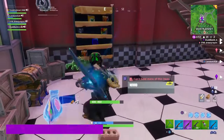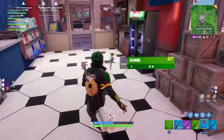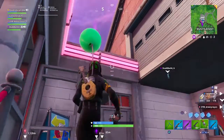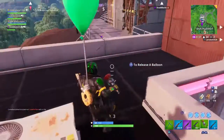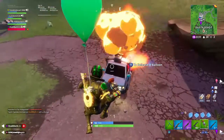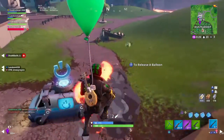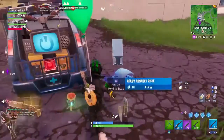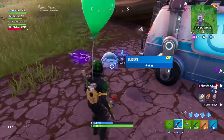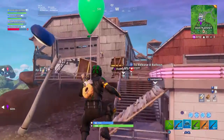The third challenge is eliminate opponents at Dusty Divot and Lucky Landing. You just have to go to either of these locations. People will be trying to get the jigsaw puzzle piece close to Lucky Landing, so you can get eliminations there. I do recommend going to Dusty since it's a much hotter drop — you can get at least 3 or 4 eliminations there in a single match. If you're playing squads, which I recommend, you'll have a partner to help. Or if you're a strong solo player, you can get all 7 eliminations on your own.